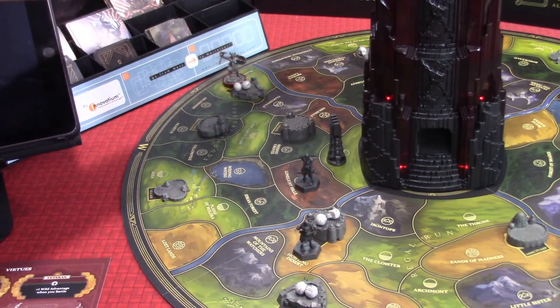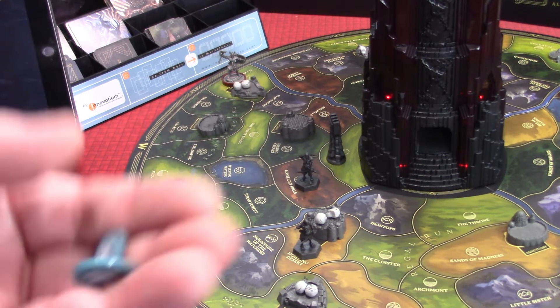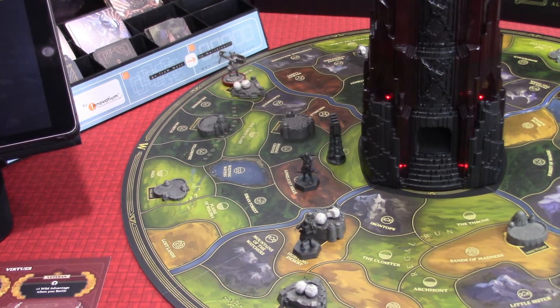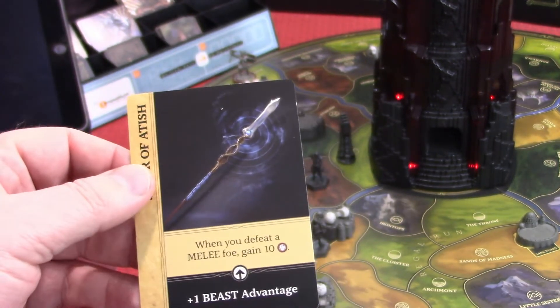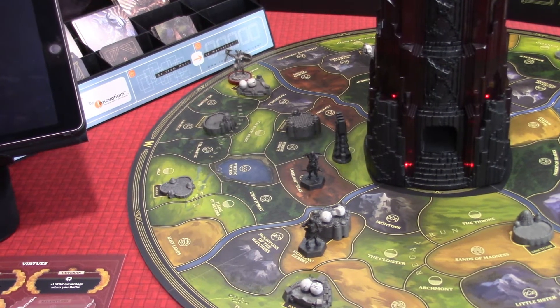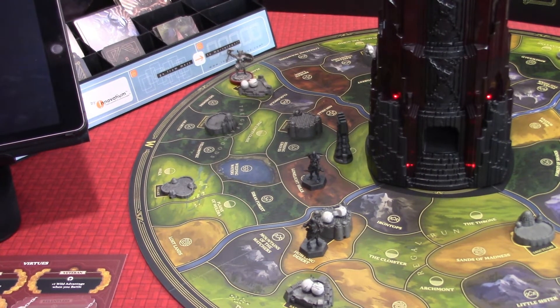Then I think we want to go to the Bazaar, because I want to get that Spear, which will help us in fights against beast creatures — we have quite a few of those. The Brutal Warlord will take his move action and move two spaces. Now I'm going to take my reinforce action and spend two spirit. You can only have four treasures total — this will give us our first. We're going to purchase the Spear of Attish. That will go into his gear — he now has a beast advantage when fighting beasts and can gain ten warriors whenever he defeats a foe.